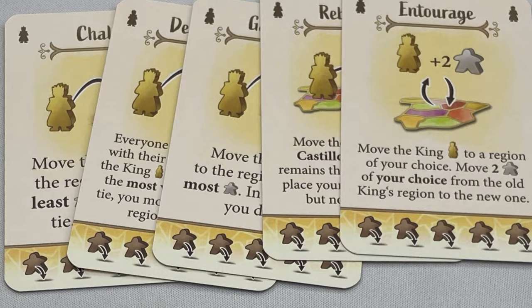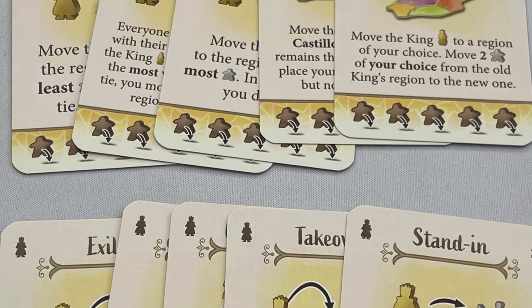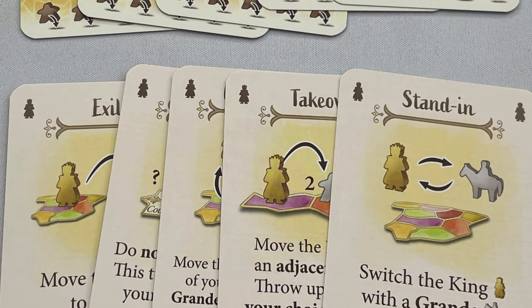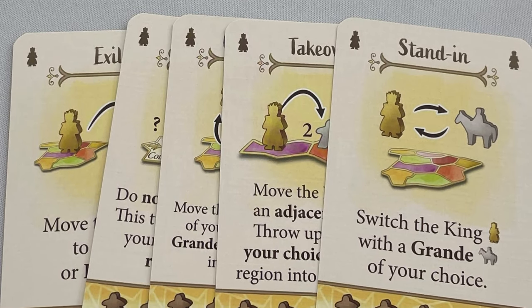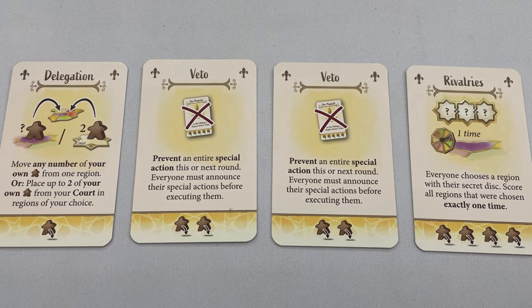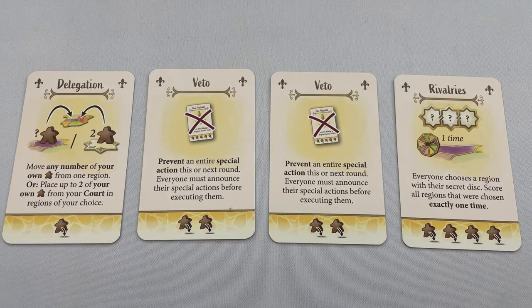The first mini expansion is New Regency — use the 10 cards as stack 5 to replace the Your Majesty card and treat stack 5 like any other stack. These cards have different actions to move the king, including moving them to France or Portugal and even allowing a player to add caballeros into the king's region. The next mini expansion is 4 alternative action cards added after a few games: randomly remove one card from stack 1, two from stack 2, and one from stack 4, replacing them with the four new cards.